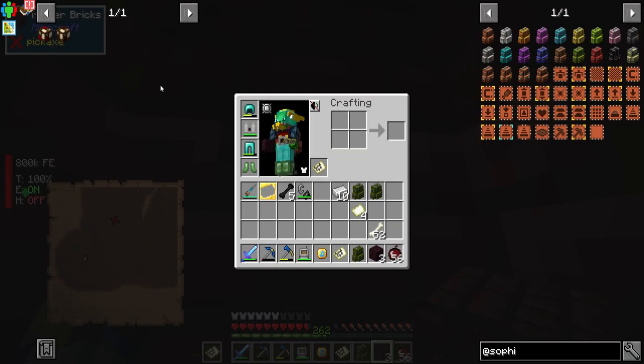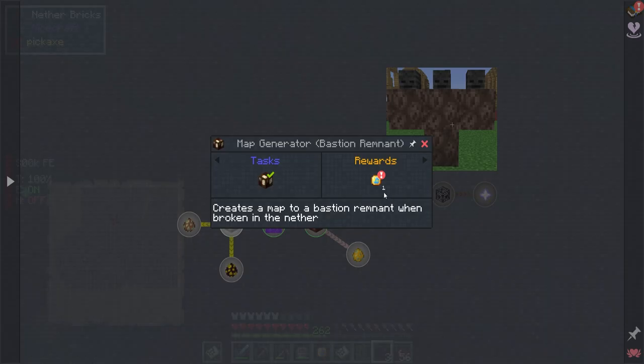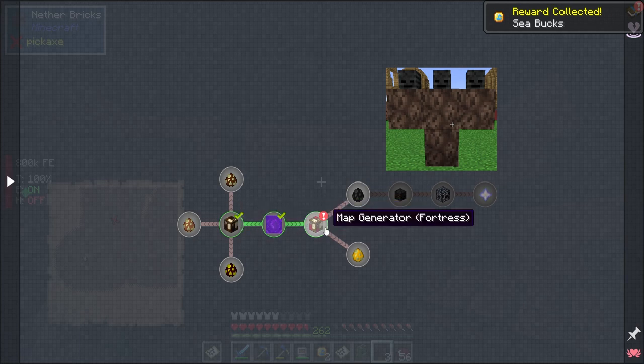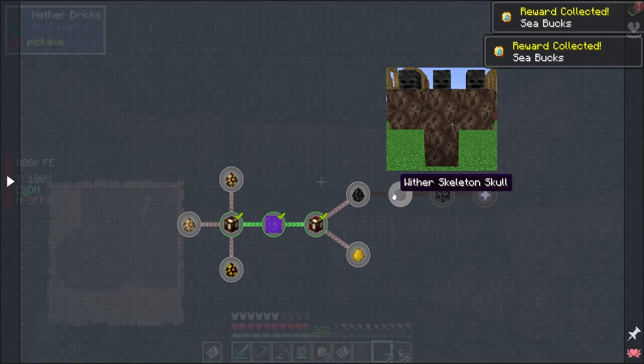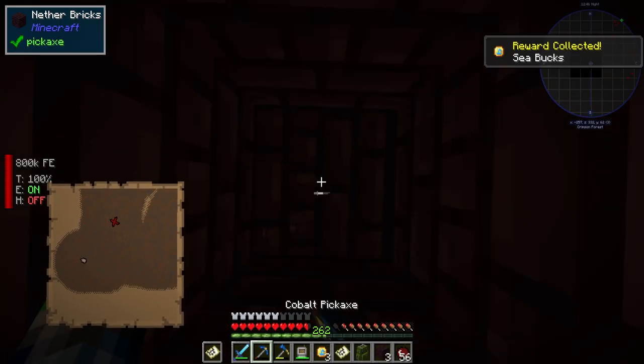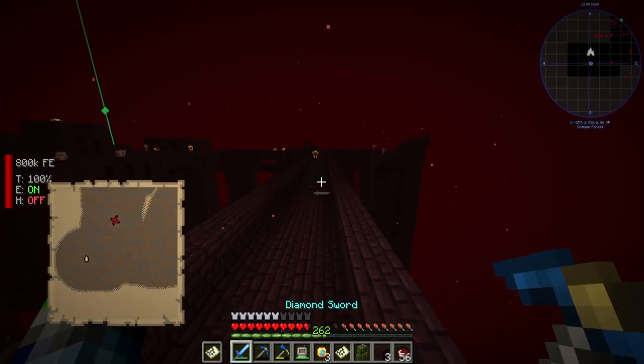Look at that — we already found the fortress. So that's good, let's go ahead and accept that. So what do we need to do now that we're here in the fortress? Kill a blaze, kill a wither skeleton. Okay, so that's our next goal.